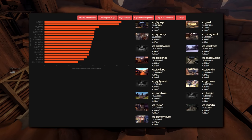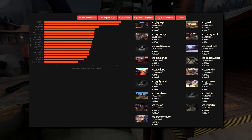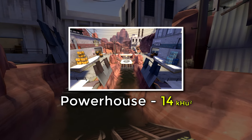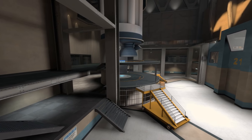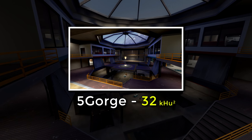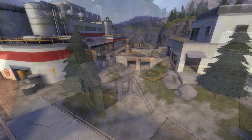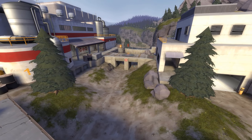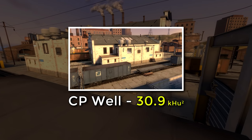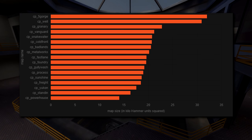On to Control Point — Powerhouse is the predictable winner of the smallest Control Point map award at 14 khu², but looks like we've found our biggest map so far: the recently re-added Five Gorge at 32 kilo hammer units squared. Five Gorge isn't so much a big map as it is just thick, with a lot of wide open useless space, making it even bigger than CP Well. Other than Five Gorge and Well, the sizes of most five-CP maps seem pretty consistent, sitting in the 17 to 22 range.